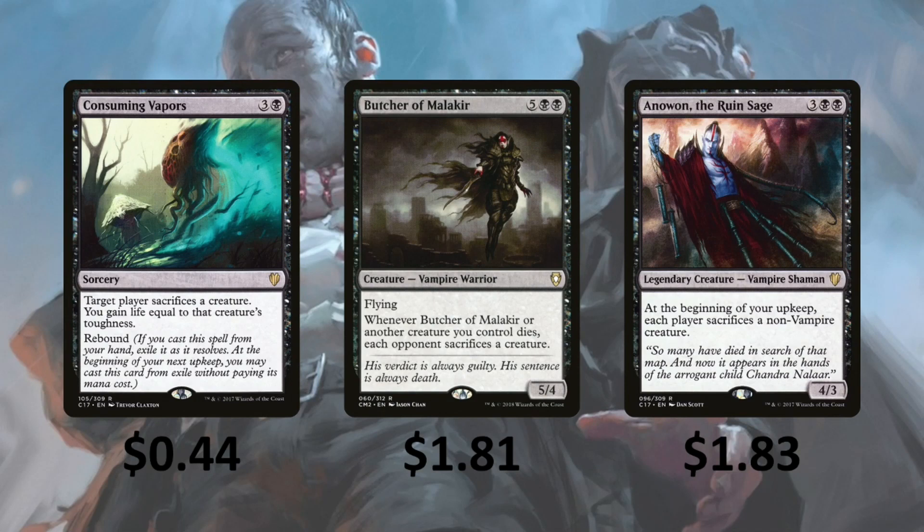Consuming Vapors — target player sacrifices a creature and you gain life equal to that creature's toughness, and it has Rebound, so we're going to be killing creatures and can get Pests with our commander — and this also gains us life. Butcher of Malakir is probably one of the best cards in the deck — Flying, and whenever it or another creature you control dies, each opponent sacrifices a creature. So as long as we have a sacrifice outlet, we can keep sacrificing our Pests to kill our opponents' creatures and pay mana to make more Pests. Abyssal Gatekeeper — when it dies, each player sacrifices a creature. Barter in Blood is similar — each player sacrifices two creatures. Anowon, the Ruin Sage — at the beginning of your upkeep, each player sacrifices a non-Vampire creature, so we can get more Pests off of it.